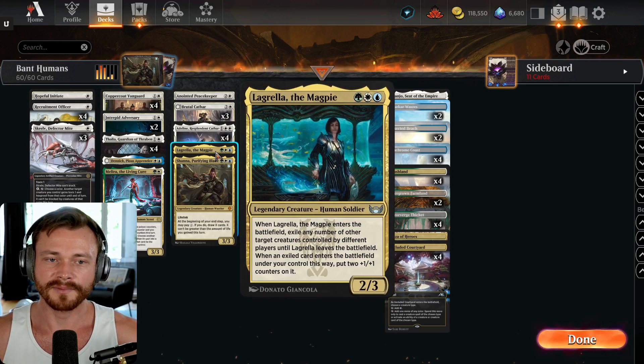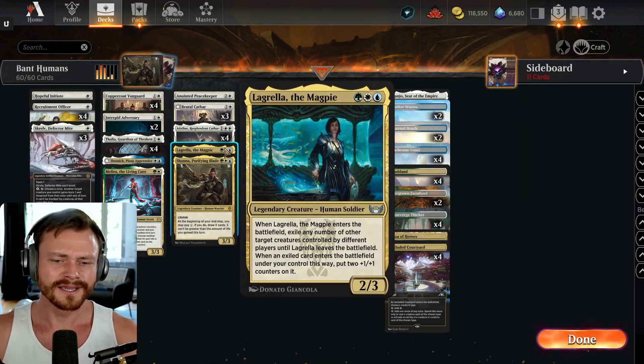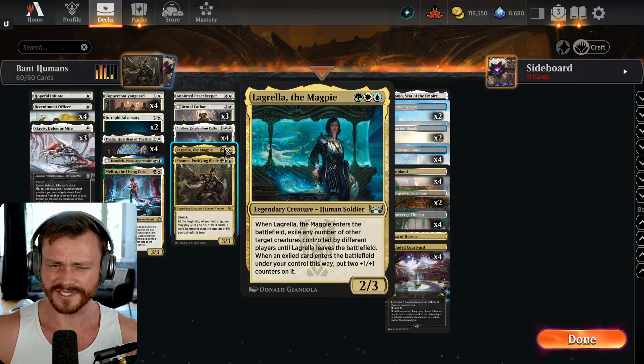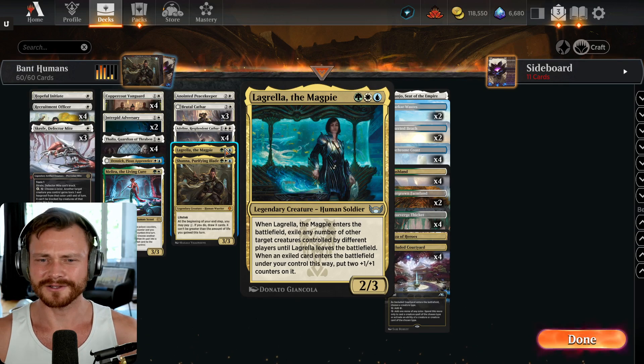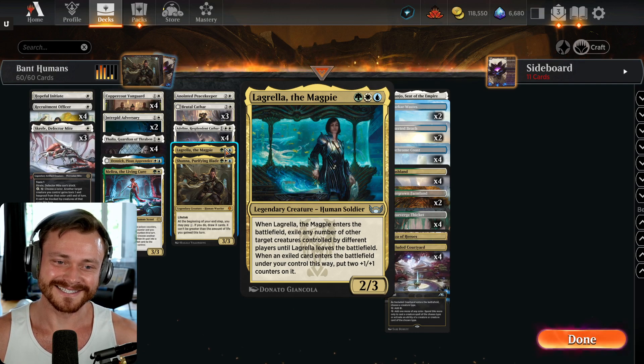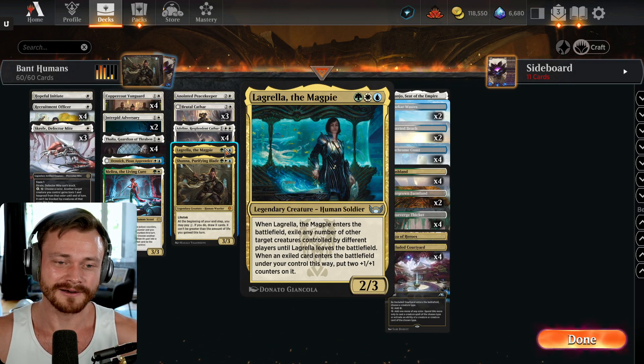We get Lagrella the Magpie, which is like a brutal Gathar but with 3 toughness instead of 2, so it survives Play with Fire. You can also do some pretty funky things like put your own cards underneath if you think your opponent is really about to sweep next turn. And then if they kill the Magpie, you get your own creatures back. That's pretty gutsy to remove firepower from your own board state, but you can do it if you're very confident.